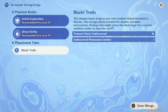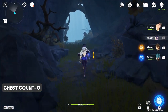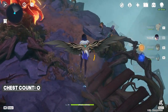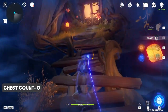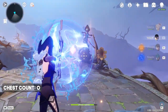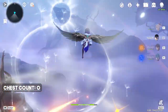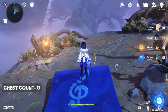Alright, without further ado, let's get started. Make sure that you have a Pyro character with you. Now let's enter the domain and go this way. Here we're going to jump down and open the door. Let's hit Perform and glide over here.